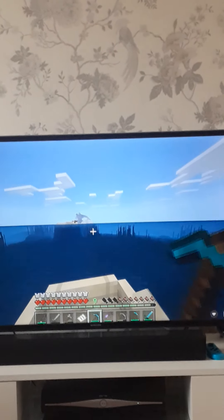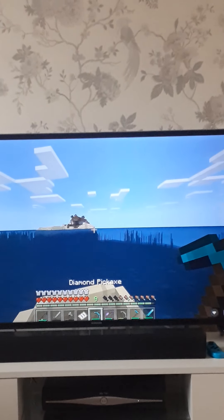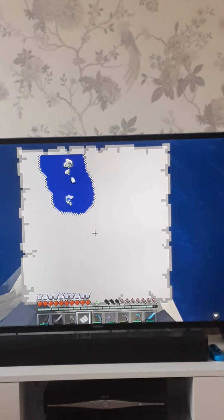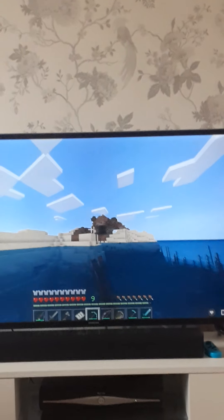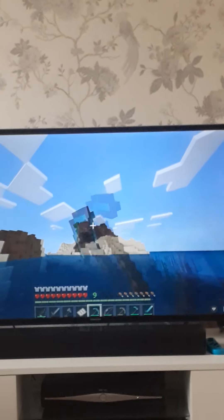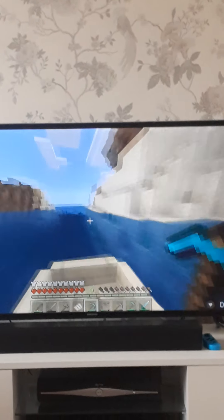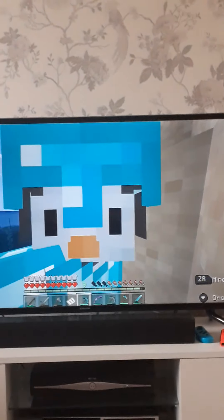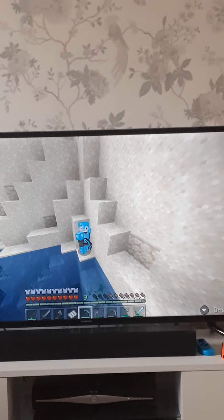I'm heading in the completely wrong direction on my map. There it is — the old survival island! Heading in the right direction now. I'm about to hit the island — there's Googly Woogly cliff. And there you have it — a tour of my survival island world. That is going to wrap it up for today — see you later guys, bye!